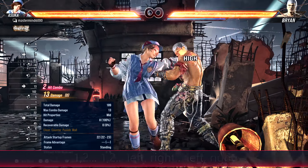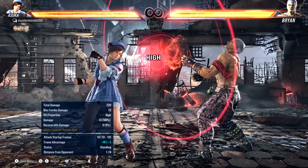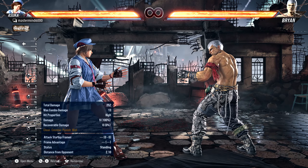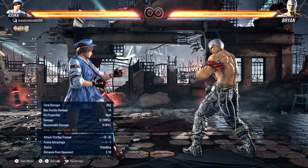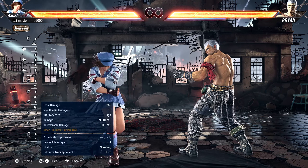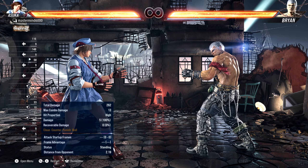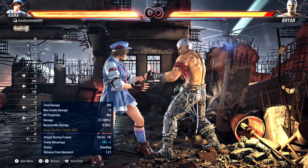The old one-two punch: hit them with a jab, follow up with the right. One and two are your punches — your left hand is your jab which is one, and your right hand is the follow-up which is two. Every character in this game is right-handed, meaning their left hand is forward and their right side is back. A couple of characters can fight back-turned and stuff, but for the most part they're all right-handed. One is going to be your jab, your fastest move. 99% of the time, one, two, three, four are your left punch, right punch, left kick, and right kick.